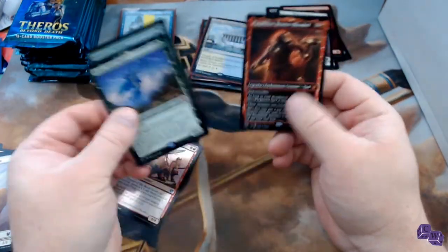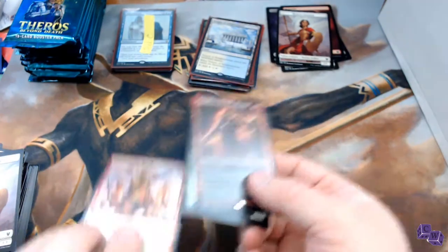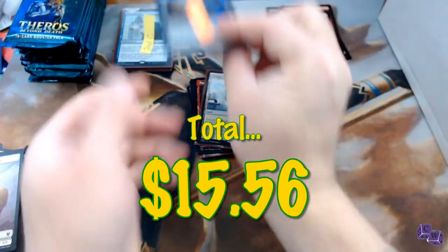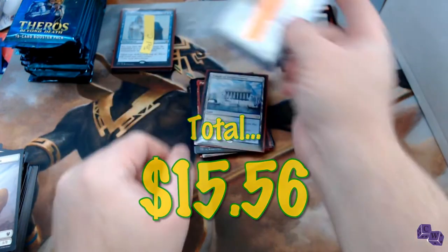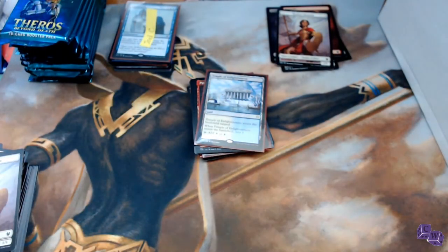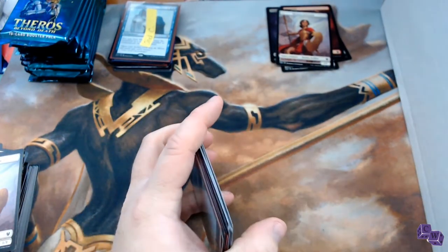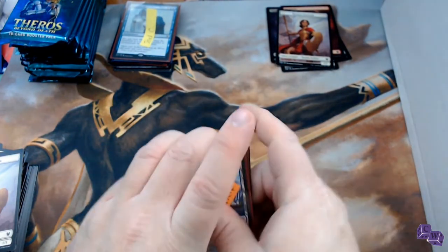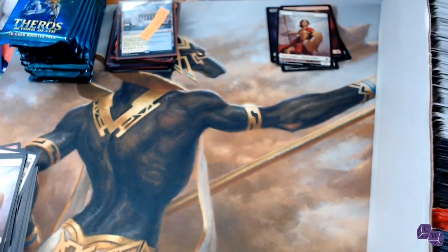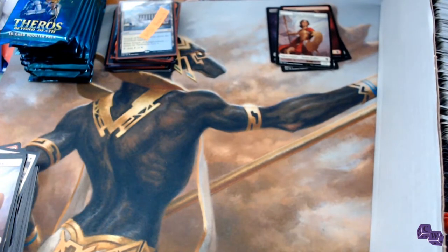Pack two: we got a Lagonna-Band Storyteller, a Fateful End, a Dream Shaper Shaman, followed by another mythic — we got Nylea, Keen-Eyed — followed by a foil Heroes of the Revel. Double mythic, double foil — good stuff! Congratulations, MTG Hermit. Thank you so much for being a patron.